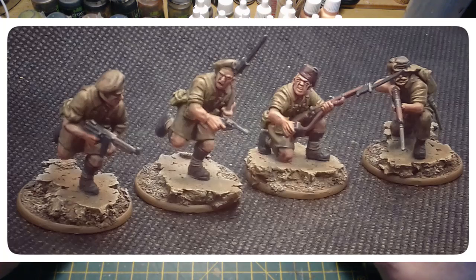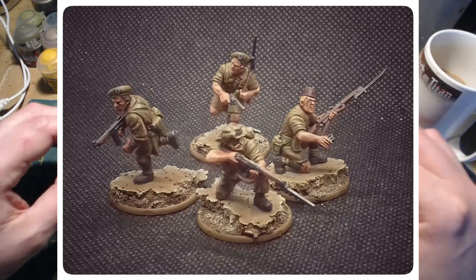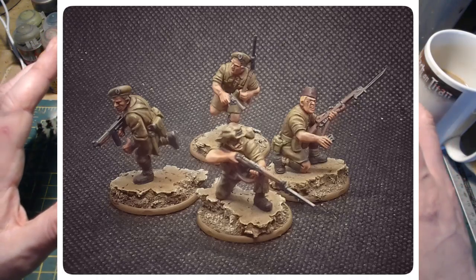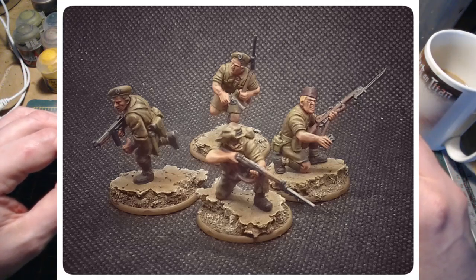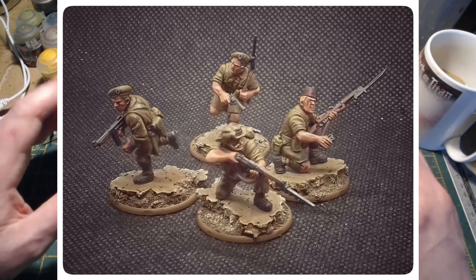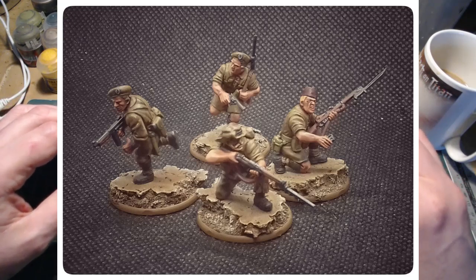These have been built from the British Commonwealth box with a few bits and pieces of other kits thrown in. As you'll see, there's a figure wearing a fez, and that's purely something I wanted to do for a desert force — I thought it'd be quite unique to have a chap running around with a red fez on. The fez is actually from the SS box set by Warlord.